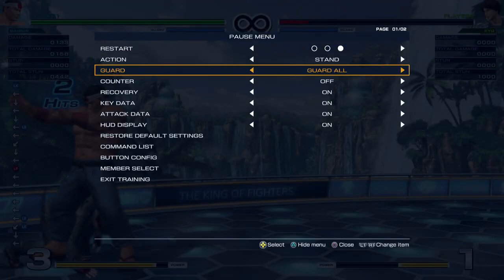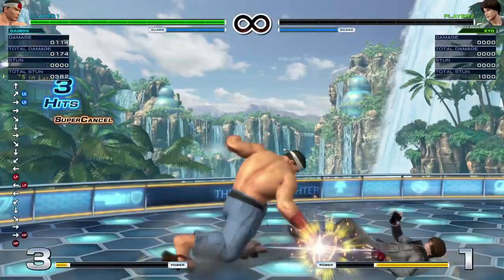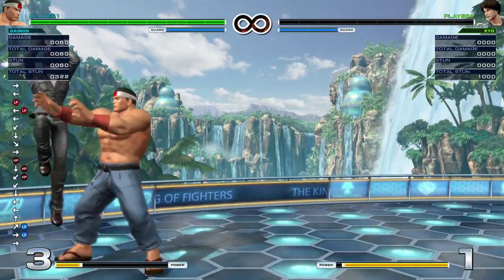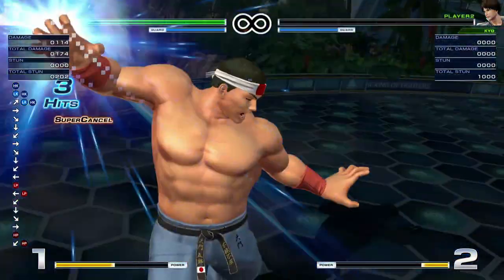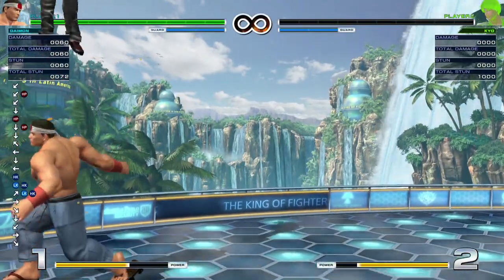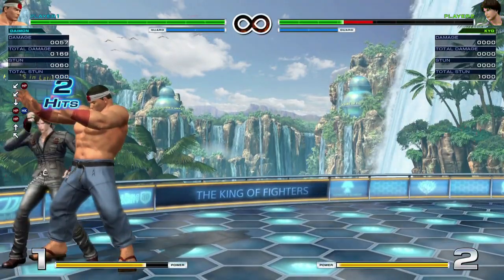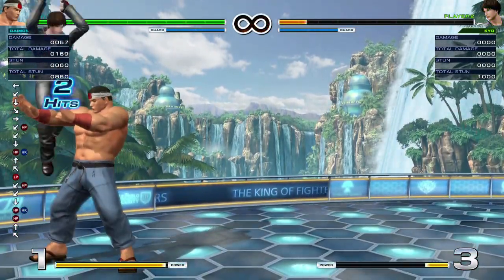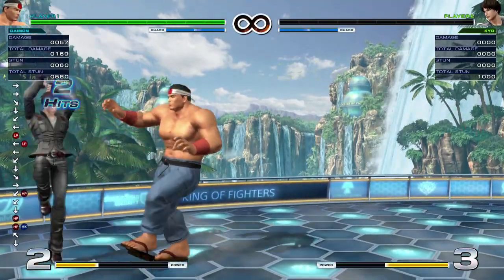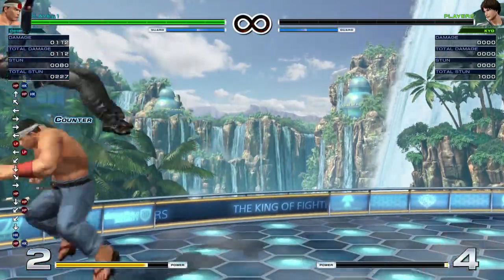Don't jump on this character — just do not jump on this character. That did 336 damage. That's about half your life for a single random jump-in. And could you imagine getting even more off of that? If you can manage to land it — nice, nice, nice, nice.